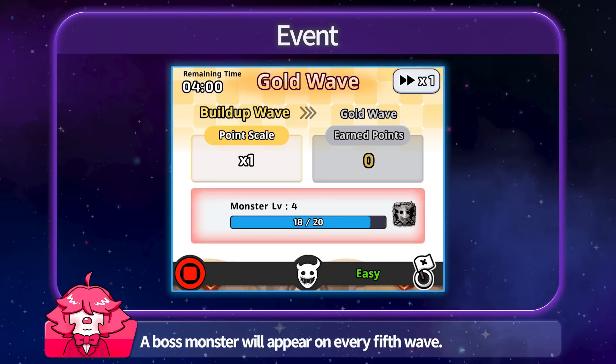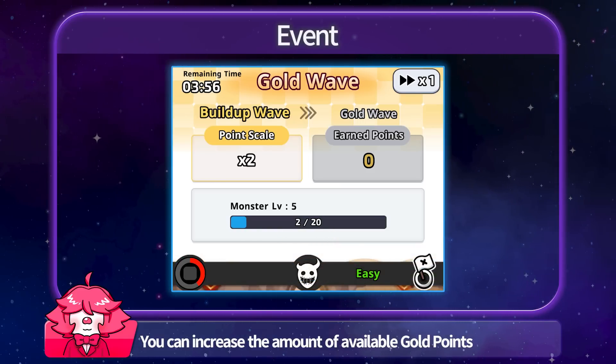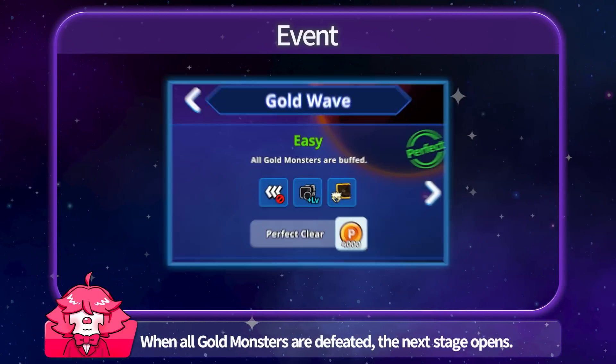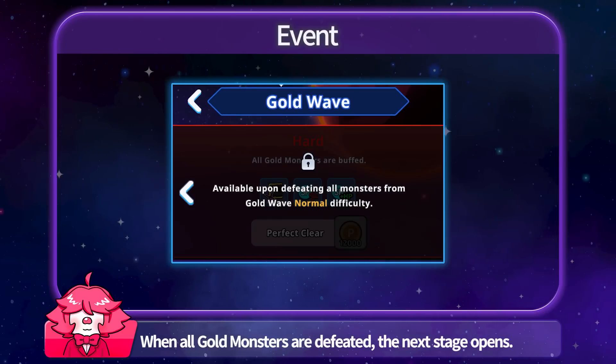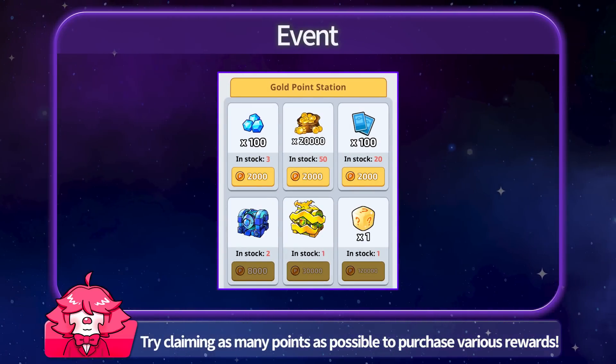A boss monster will appear on every fifth wave. You can increase the amount of available gold points by defeating the boss monster. When all gold monsters are defeated, the next stage opens. Try claiming as many points as possible to purchase various rewards.